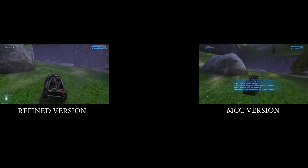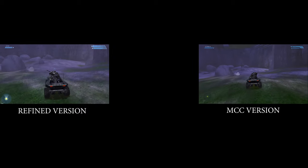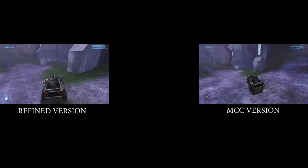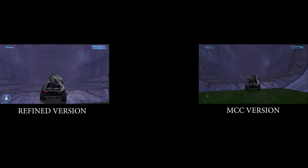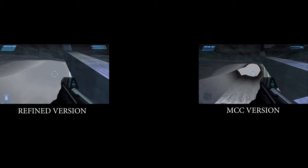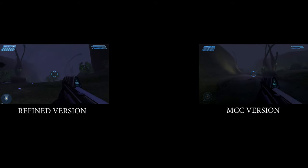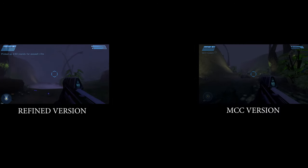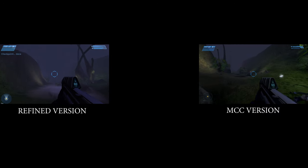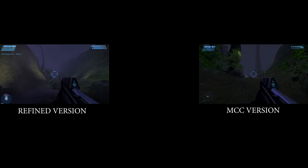Moving on — in the second mission called Halo, in the Refined version, as you're driving into the large cave there is a fog that appears, while the MCC version has no fog at all. On the level called Two Betrayals, when you look up high there's fog too, while the MCC version looks very empty. The mission called 343 Guilty Spark also had fog — it gives you that horror feeling because you couldn't see anything, which was kind of scary, while the MCC version felt less scary.